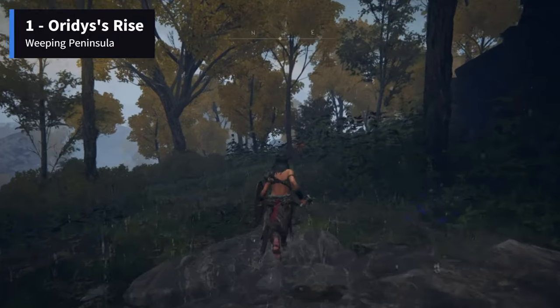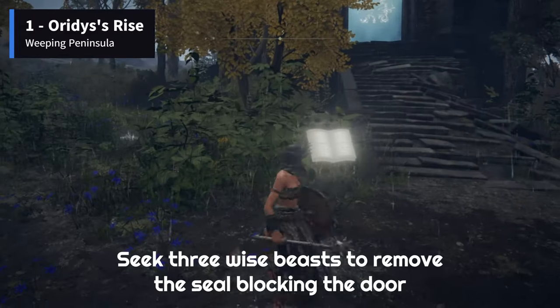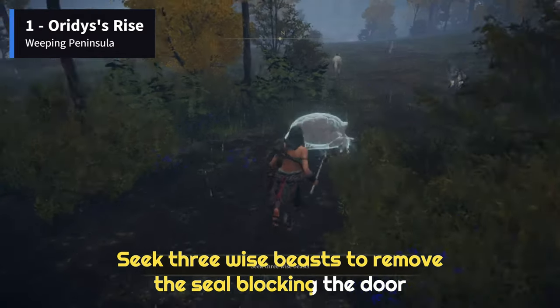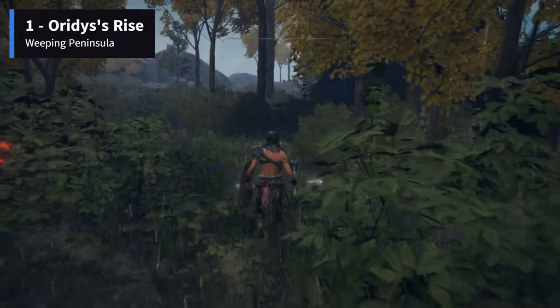A puzzle needs to be solved to remove the seal blocking the door. Interact with the Imp statue at the front of the Rise, and it will ask you to seek three Wise Beasts. Wise Beasts here seem to be turtles in their blue ghostly form. The first one will appear just behind the statue.